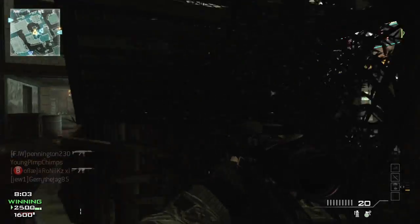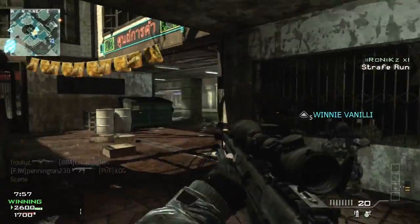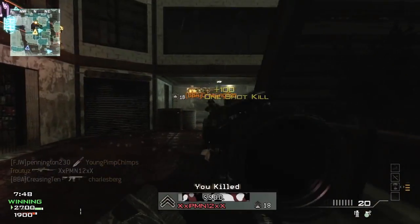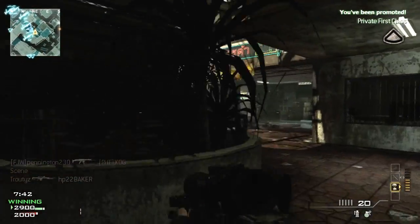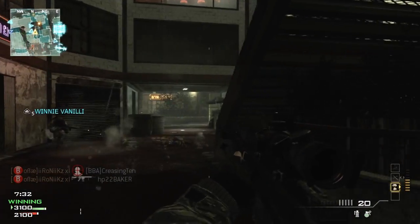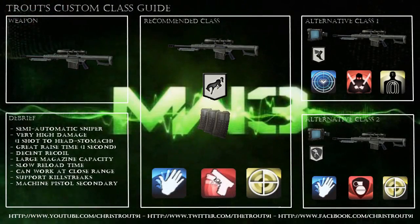The other class is like the scout sniper kit. Recon means if you shoot someone and they somehow survive, they'll be painted on the map. Marksman helps you see names at a long distance and helps you hold your breath longer. Assassin keeps you off the radar, and I like the Speed perk because it means I can get away from the action in case someone sneaks up on me. The heartbeat sensor is always good for getting a pre-warning on people attacking you.